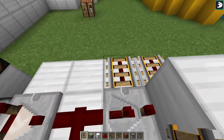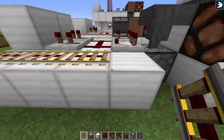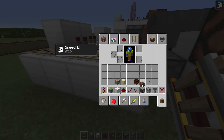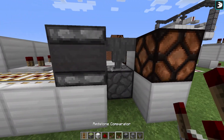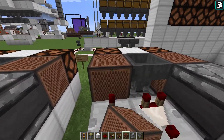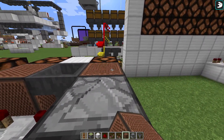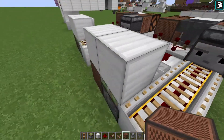Then we're going to place 3 powered rails. Now, you don't need to use these — I'll show you how you can skip these in just a second as well. Place an observer right here, and then let's go ahead and grab our note blocks again. Place them right here. Go ahead and tune these up however you like — I'll just tune it up a little bit right now. And that's about done.